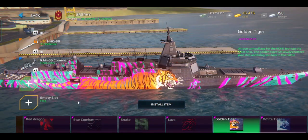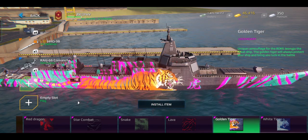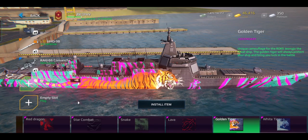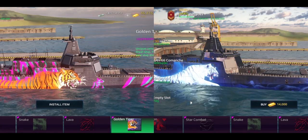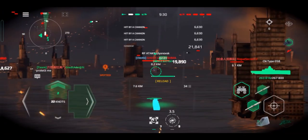The CN Type 055A comes with special camouflages: the Golden Tiger and the White Tiger camouflage. The Golden Tiger was supposed to be the only special camouflage added in this new version, but some players didn't like how it looks, so the White Tiger camouflage was added. These two camouflages cost 14,000 gold, but if you get the ship before the battle pass ends, you can get the White Tiger camouflage for free.